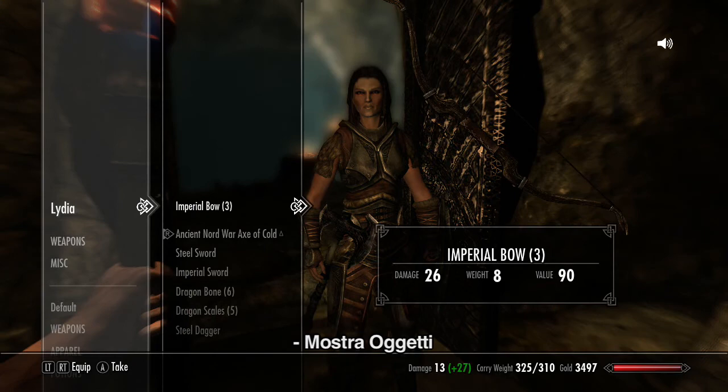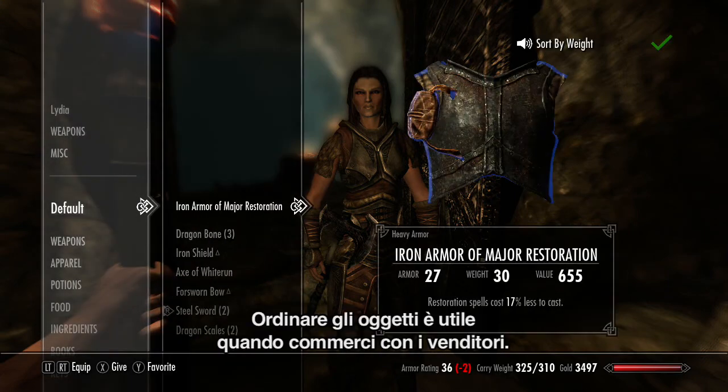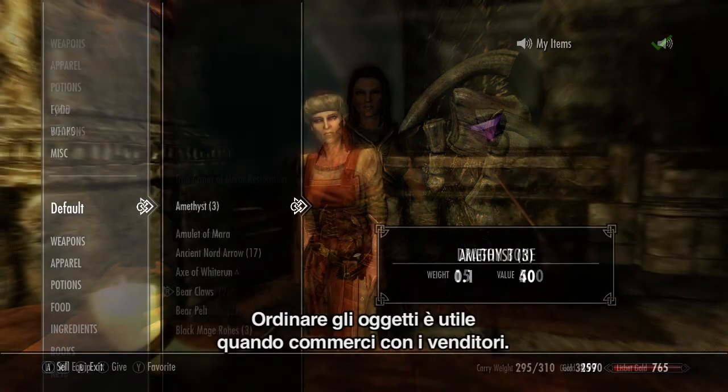My items. Sort by weight. Custom sorting is also helpful when bartering with vendors. Sort by value.